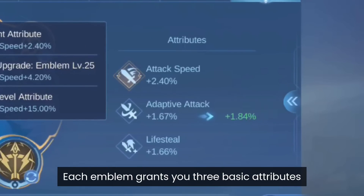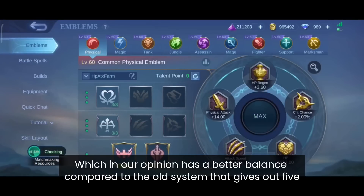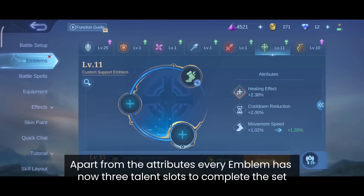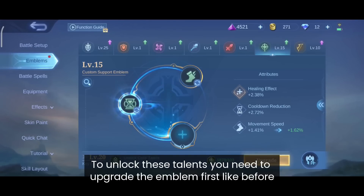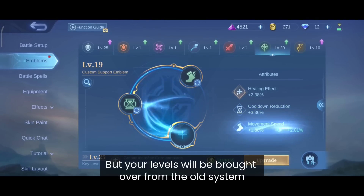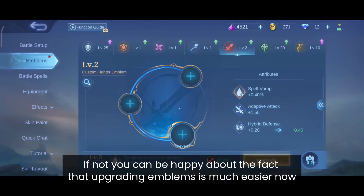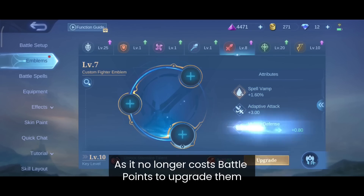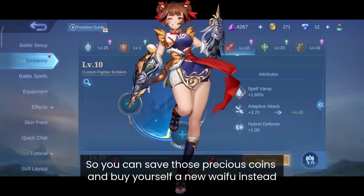Each emblem grants you 3 basic attributes, which in our opinion has a much better balance compared to the old system that gave out 5. Apart from the attributes, every emblem now has 3 talent slots that complete the set. To unlock these talents you need to upgrade the emblem first like before, but your levels will be brought over from the old system — so if you already have your emblems on level 16 they will remain. If not, you can be happy about the fact that upgrading emblems is much easier now, as it no longer costs battle points.